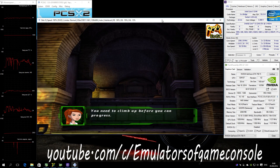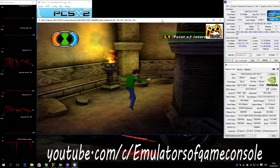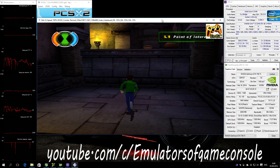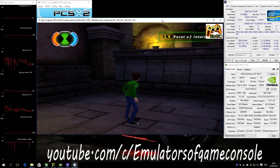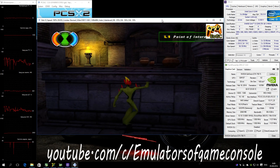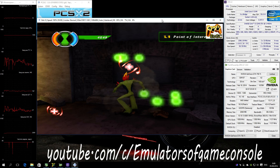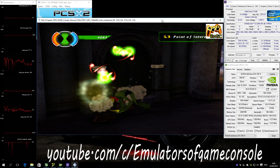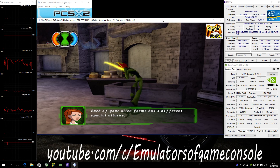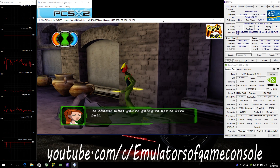You need to climb up before you can progress. Each of your alien forms has four different special attacks. Hold R2 and press X, square, triangle, or circle to choose what you're going to use to kick butt.